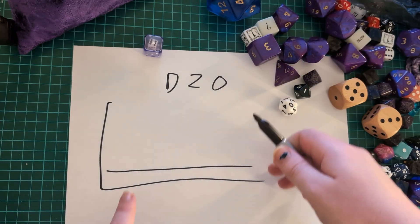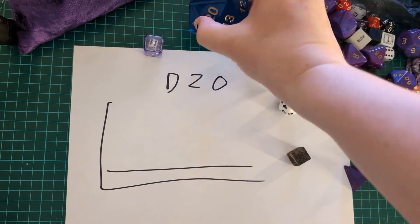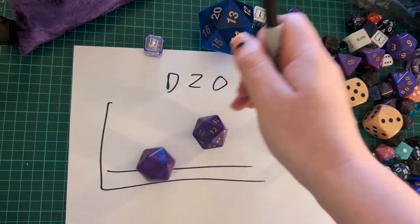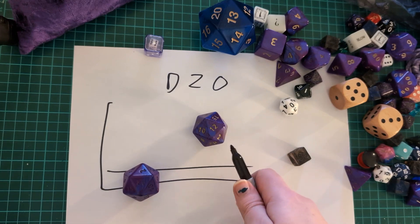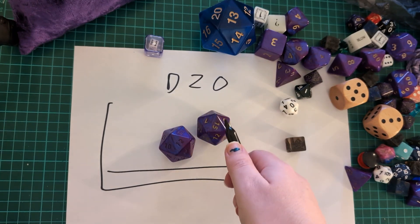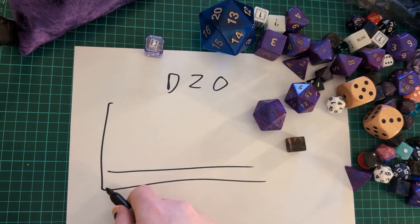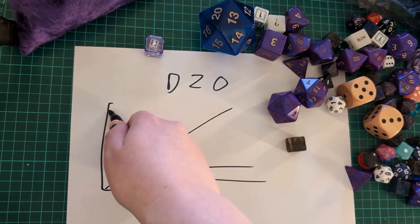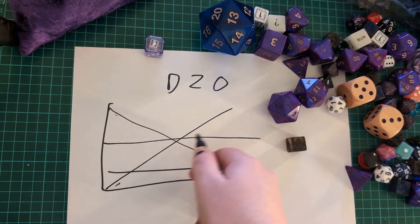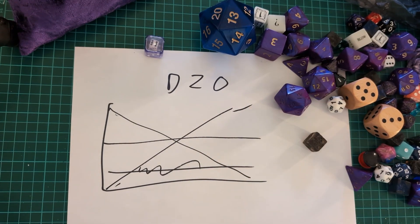The best addition though, replacing advantage, disadvantage, and bonuses of plus two or plus four, is you roll 2d20 and take the highest. Let's say it was a 12 and a 15 — you take the 15. If it's a disadvantage, you take the 12. That takes the flat curve and completely shifts it — the middle goes up and the curve changes shape significantly.